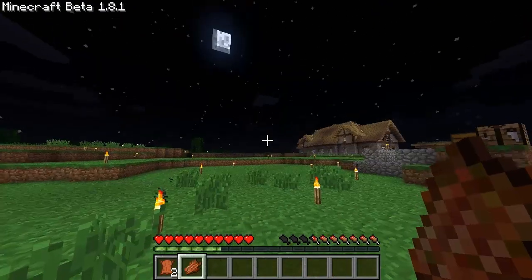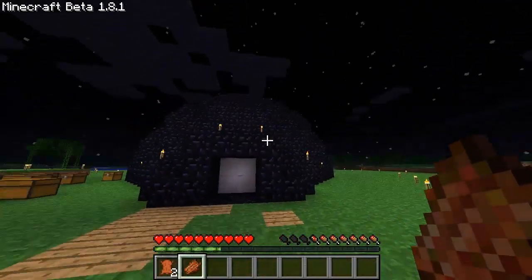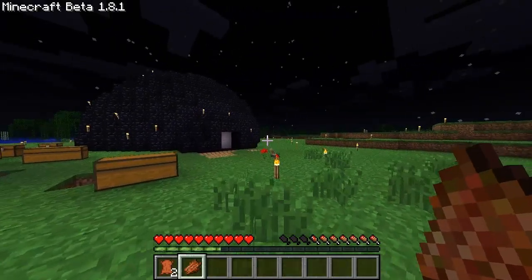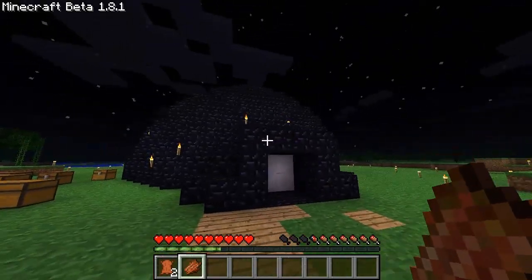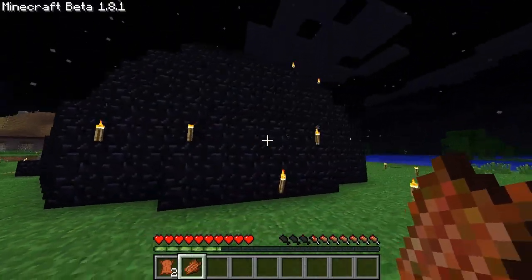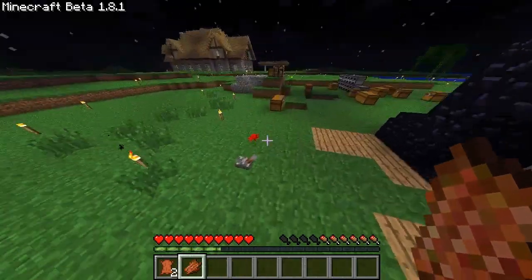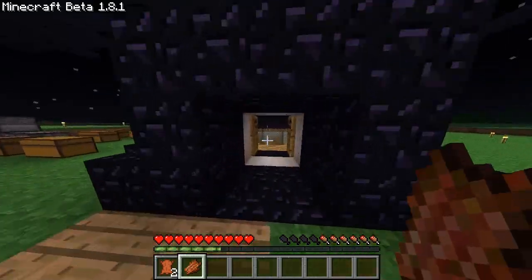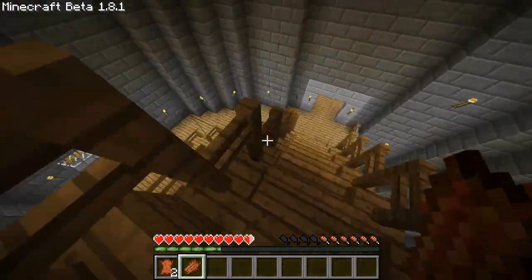Hello again, it is MadCookie here and now I am going to show you OmegaHare's construction. I have shown you how it was under construction but now I am going to show you how it looks when it is finished. There is an igloo which is made out of obsidian. Looks pretty. Let's open the door and enter OmegaHare's construction of awesomeness.